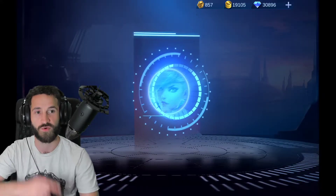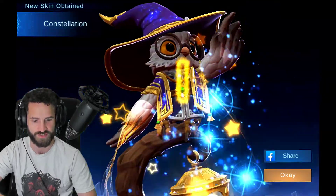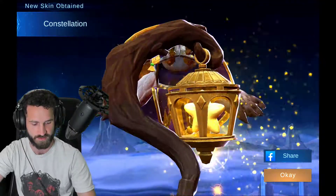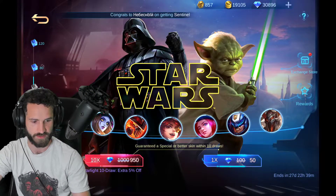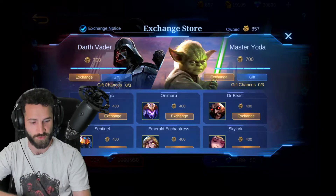So we now have enough — we've got 857, that's enough for at least one hero. Consolation skin of Diggy, that's pretty cool, I like this. So we can exchange. Let's go ahead and pick up this Yoda skin first.